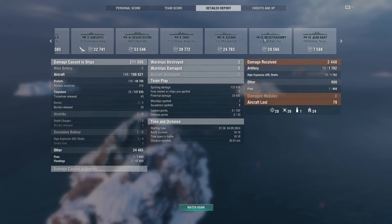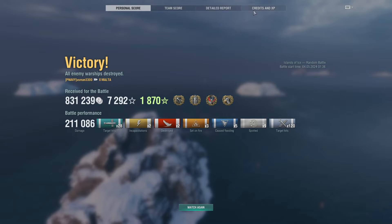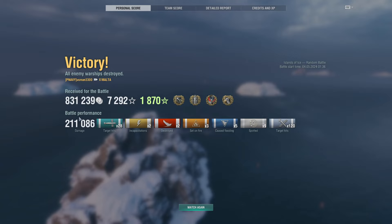Submarines are definitely very vulnerable against aircraft carriers as of now, unless they change the spawning. The detail report shows Malta is versatile against every ship class — poor Nusrashimi, 30 rockets did 20,000 damage, that is insane. Decent credits too: 698k credits, which is nice. Overall a good game — 211k damage in no time. I hope you liked the video. Please like, subscribe, and share so other carrier players can get value from this Malta gameplay. See you later!